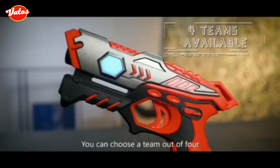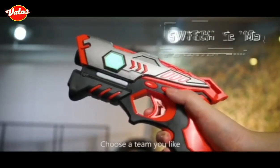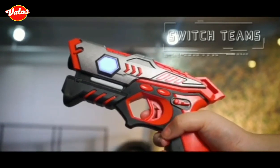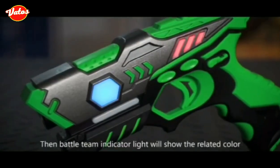You can choose a team out of four. Press short the battle button to choose a team you like, according to the audio reminder and color light. The battle team indicator light will show the related color.